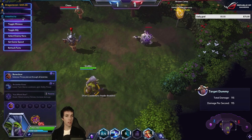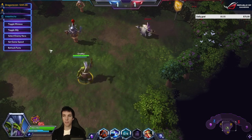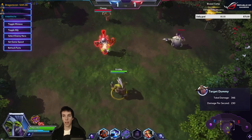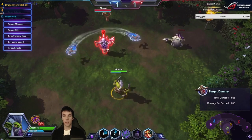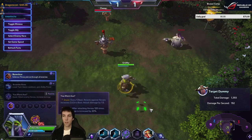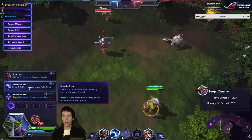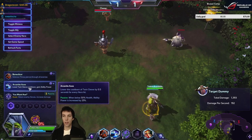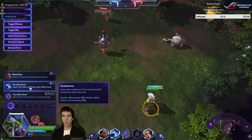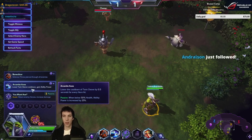Toggle cooldowns is toggle, not cooldowns apparently. He has rapid health regeneration. At level 1 you can also lower Twin Cleave cooldown, and when below half health, ability power is also increased — another option to lower the cooldown of Twin Cleave.